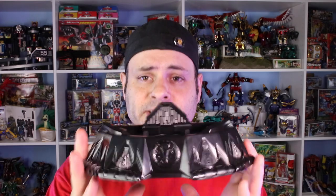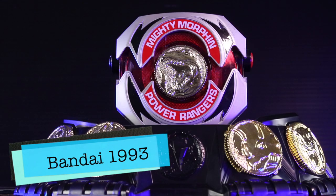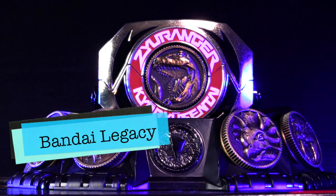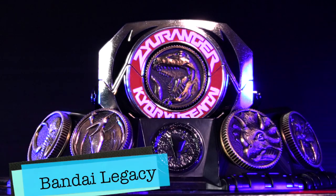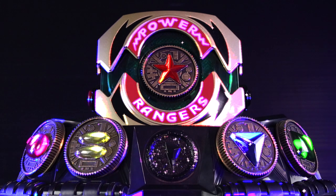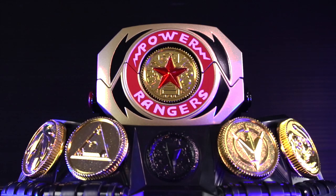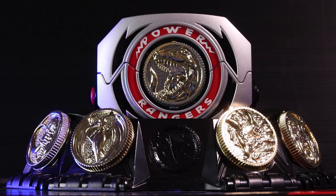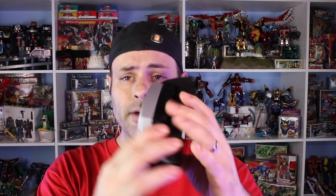Let's take a closer look at the various morphers. Hasbro's morpher comes with a base, which is compatible with all the morphers. Here's Bandai America's original 93 morpher. Here's Bandai's legacy morpher. Season 3 slash movie. Starlight Studio coins. And here's Hasbro's morpher. In addition to the base, Hasbro's morpher does come with the belt buckle, which also fits on the base.